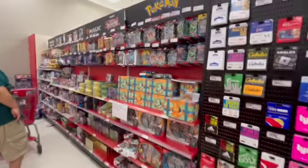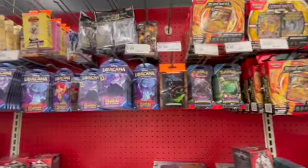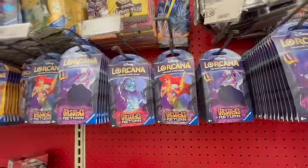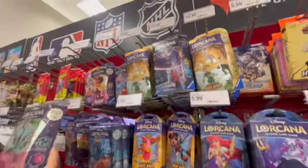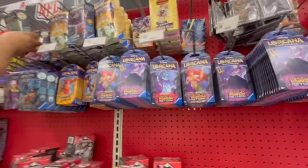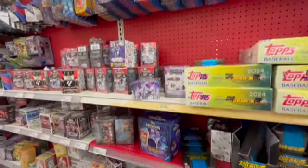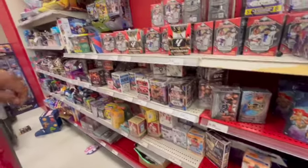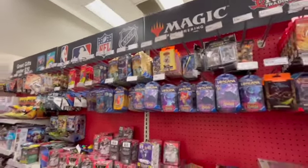On our way out, Tim spotted the Pokémon and trading card area. They do have Lorcana cards here — all the Ursula's, Into the Inklands, and they actually have First Chapter. But the only loose ones are these, so I think I might have to pass and stick to Frankincense just so I don't keep getting double after double.